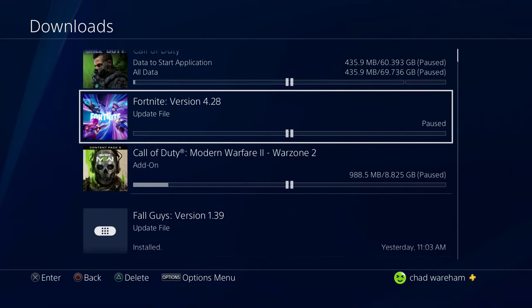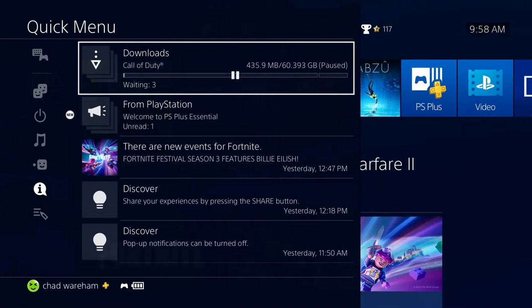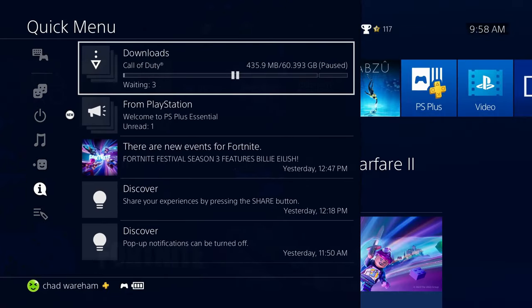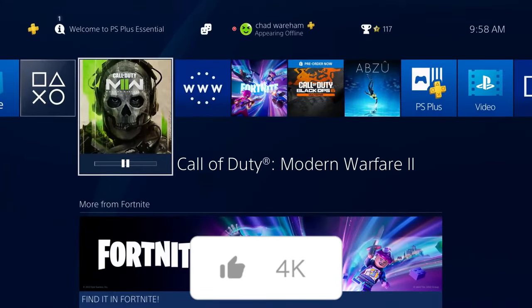Once you've paused everything, you'll no longer lag while you're playing your game or whatever. In addition to that, if you press and hold the PlayStation button on your controller, there's also a quick shortcut to get to Notifications, and then you can open up the Downloads area where we were before.